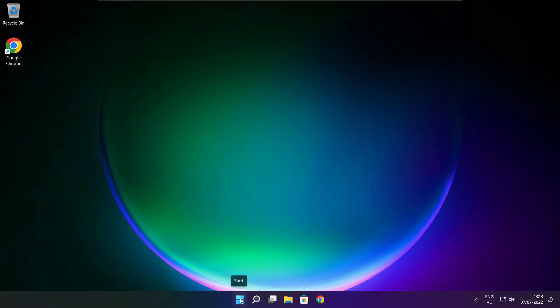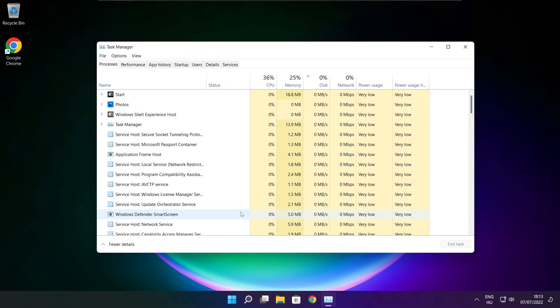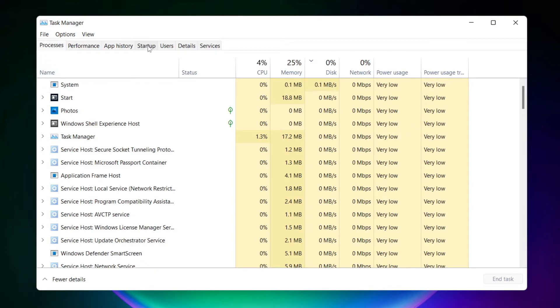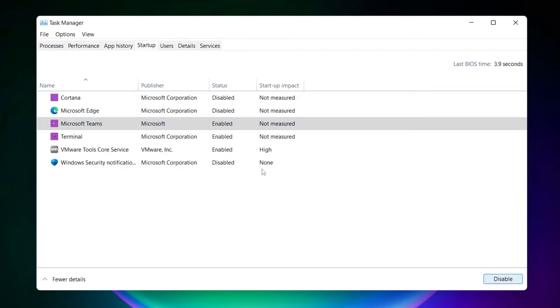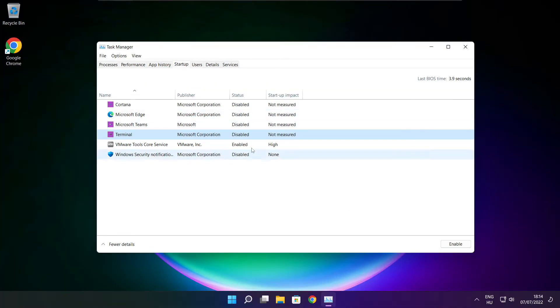Right-click the Start menu and open Task Manager. Click the Start menu. Disable any applications you are not using. Close the window.